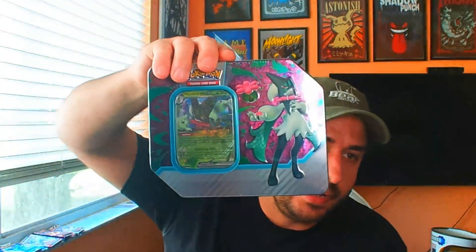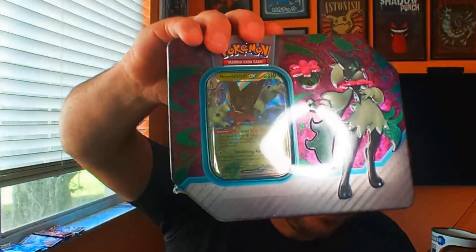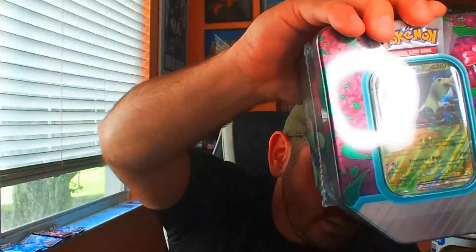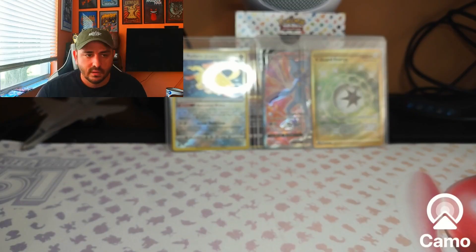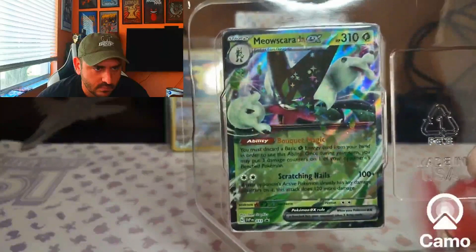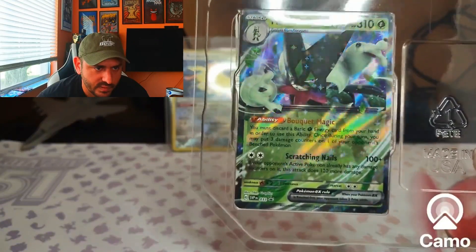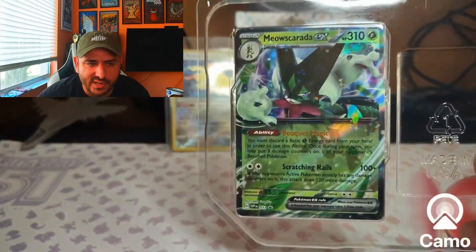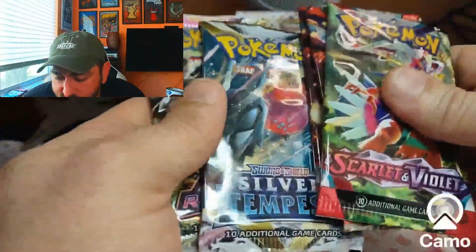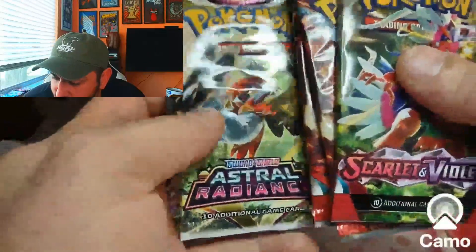Tin number three — little Meowscarada! You can't quite see with that light, but here's the promo card. All three of the promos are okay — they're okay. We're gonna do Scarlet and Violet first, Silver Tempest last.